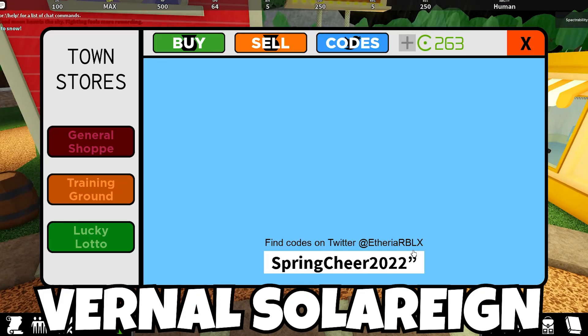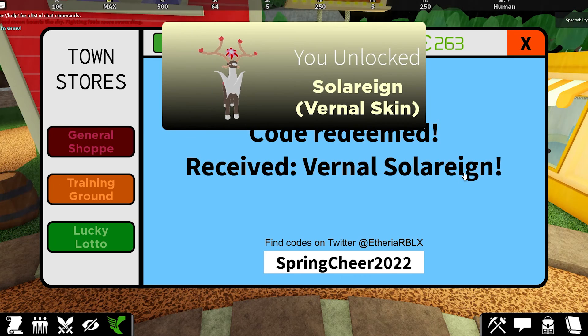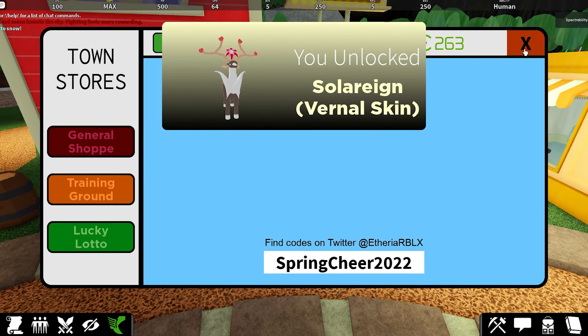For Vernal Solar Rain, you just need to use the code springcheer2022 and you will get the skin.